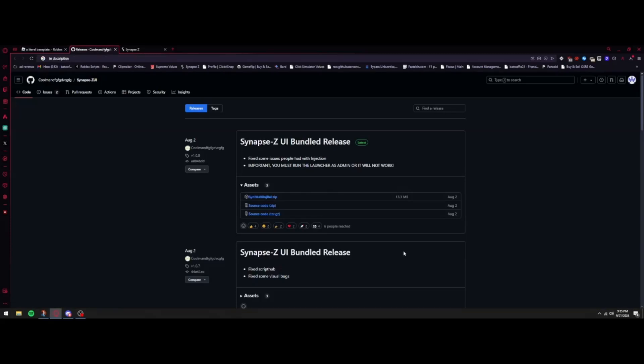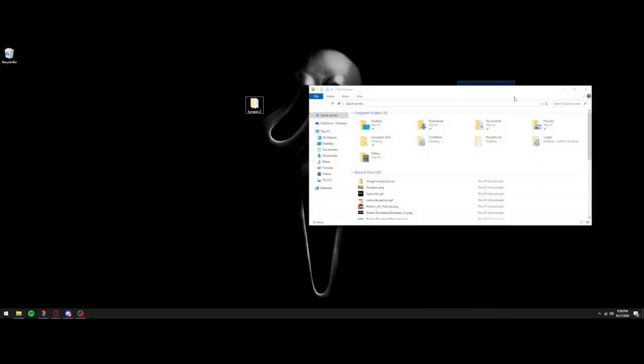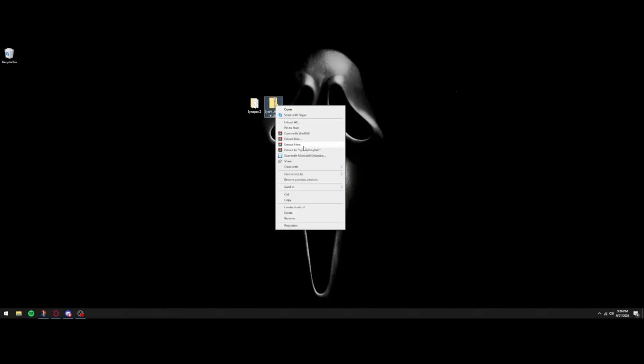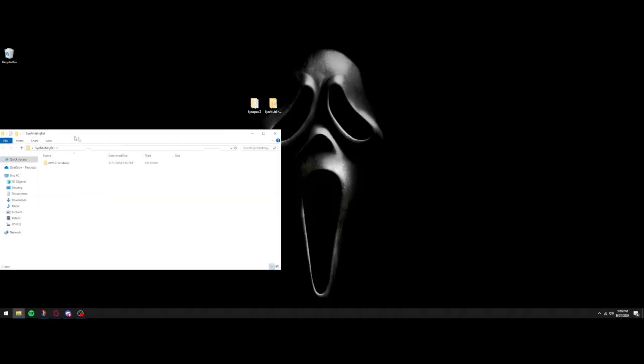Make sure you use my links so you don't get scammed. On the site, download the 'Synapse Multi-Inject' zip file. Drag it to your desktop, extract it, and you'll have two folders: Synapse Z and Sign Multi-Inject. Open both folders — this is the Synapse Z one and this is the Multi-Inject. Inside Multi-Inject, open the net6.0-windows folder.